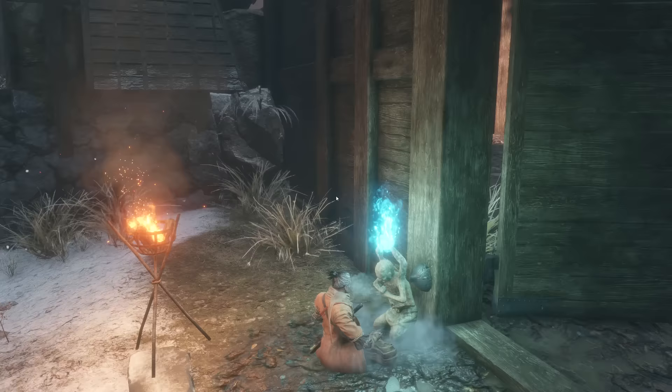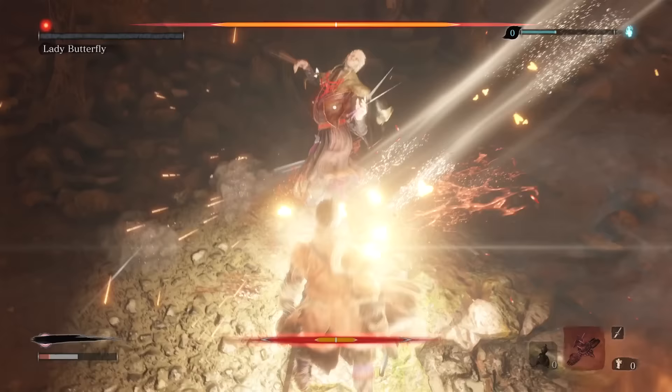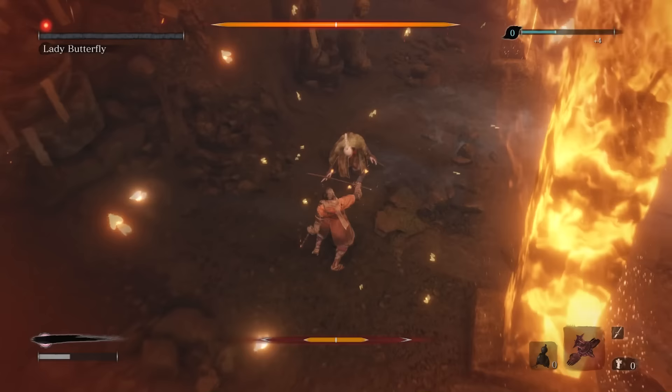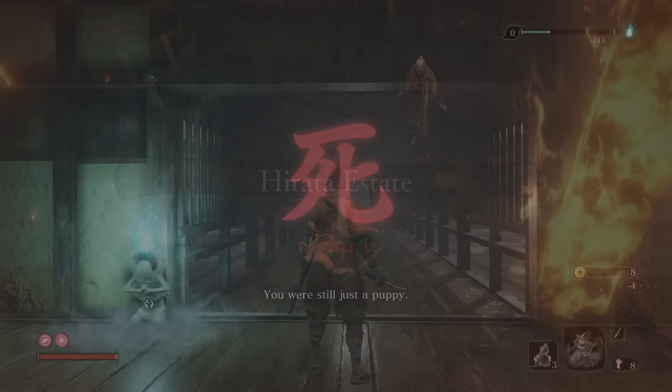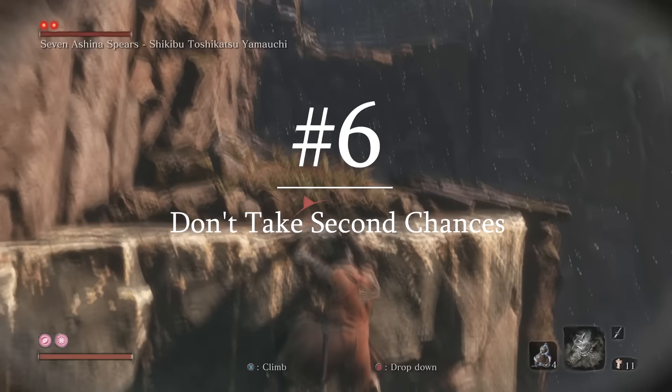When you do die, you spread dragon rot, which reduces your chance of receiving unseen aid. A lot of people ask what type of death spreads dragon rot — only true death spreads dragon rot. If you die and resurrect, that death does not spread dragon rot. If you ever feel that you might die because you're out of gourd or something, just peace out instead.